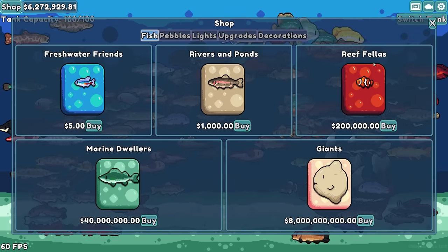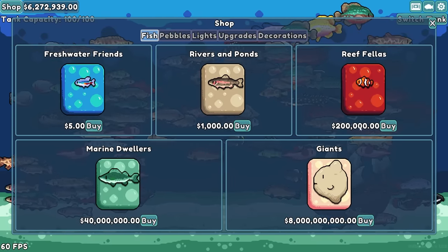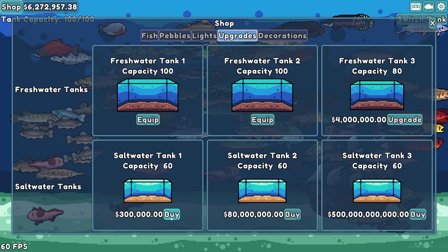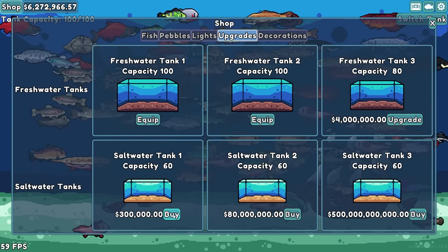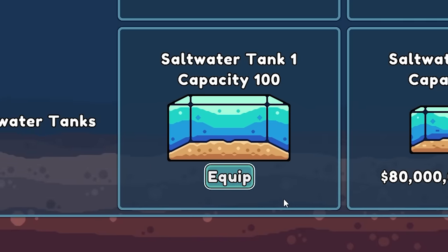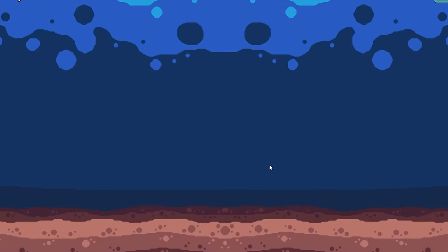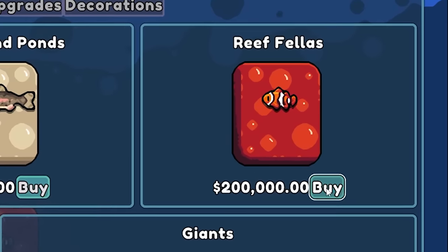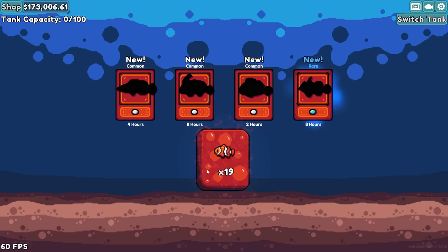One thing I want to do today is get the reef fellas. These are $200,000 each, and it requires me to buy a saltwater tank. It's super easy at $300,000. Let's just upgrade that a few times and now we have a beautiful saltwater tank. So let's buy the maximum amount of reef fellas that my little money can afford and open these beautiful creatures up.